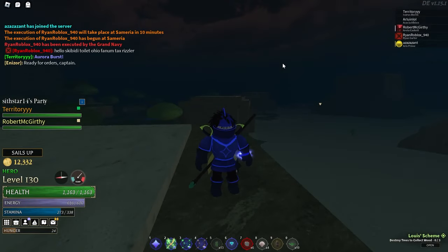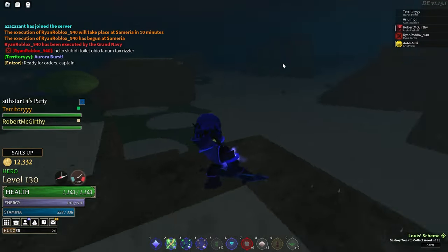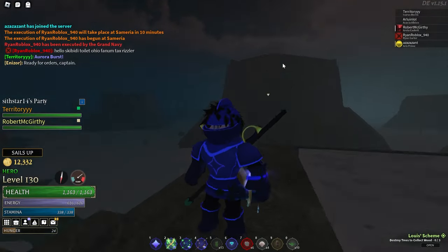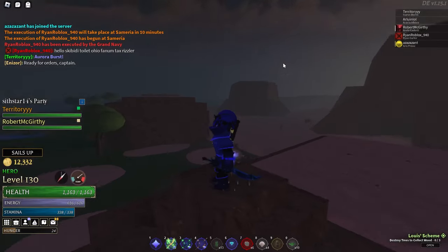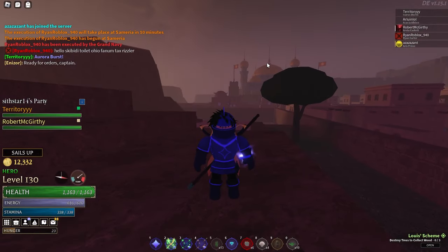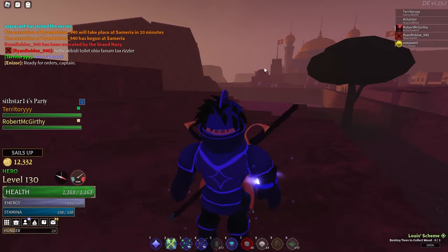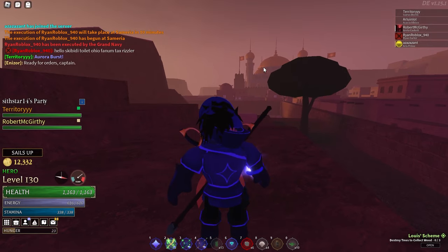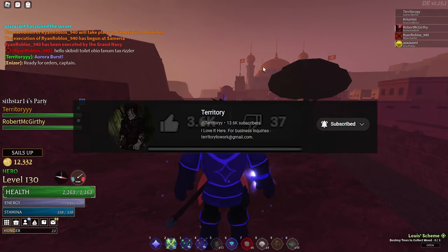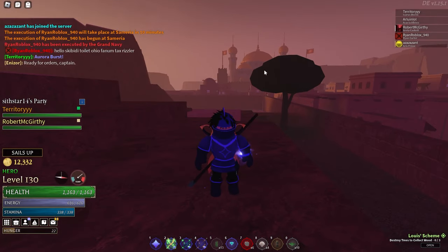Can I also mention just how much drip potential the Arcanium armor has? Look at the tint on my armor just from me being a moonlight conjurer — this looks sick, I'm like a dark purple knight. I'd love for you guys to give me your opinions in the comments below. Let me know what you think about the new Arcanium armor, what you're going to do with it, and what builds you think you're going to make. I appreciate you guys for watching — if you enjoyed, I wouldn't mind a like or sub. We're on the road to 20k. I'll see you guys in the next one.